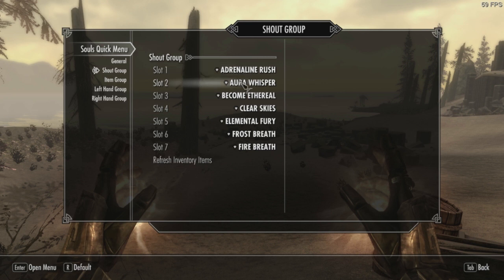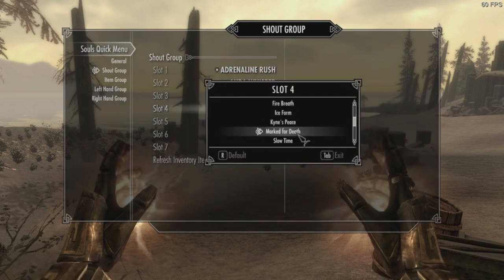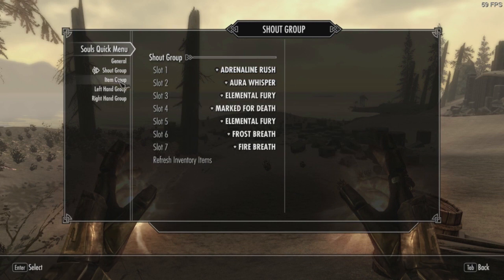So let's look at our different groups. This is the shout group — it includes all powers. As a Redguard, I have Adrenaline Rush here as well. Here we have a list of every shout that I know, and I can just assign different shouts that I want. Let's just say Elemental Fury and Marked for Death — I never use these, but just for the sake of demonstration.